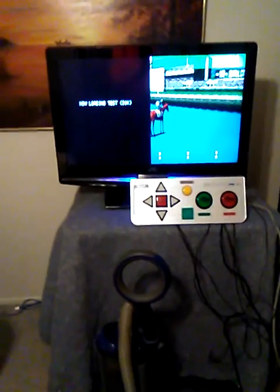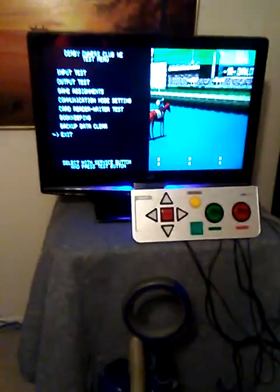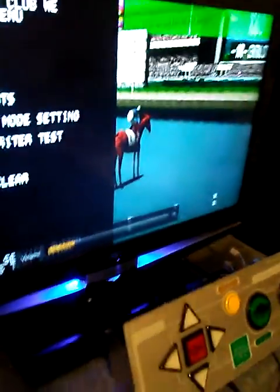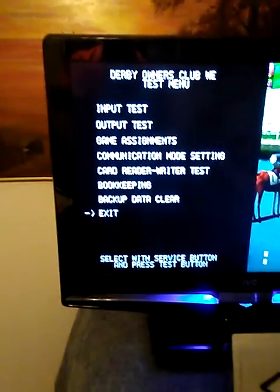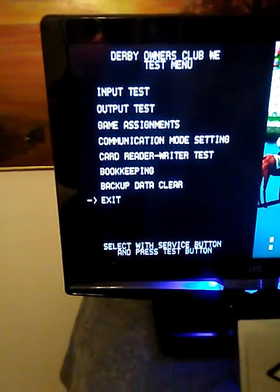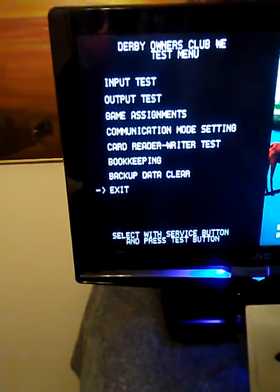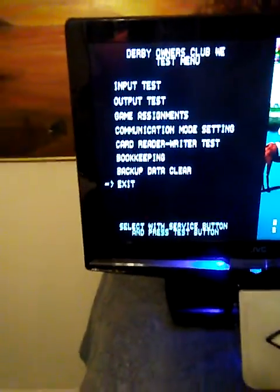We've got a volume problem — I'll turn the volume down, it's not really required. This is the satellite menu. In the satellite menu, you want to go into the game assignment. There's also input and output — the original satellites had an LED on top that lit when there was a winner, so you can hook up LEDs to that. Input test is your buttons, good for troubleshooting. Then the game assignments.